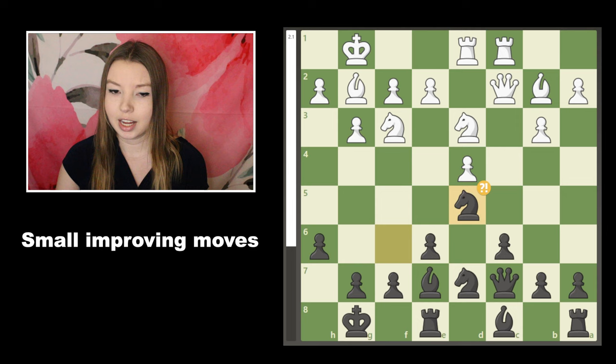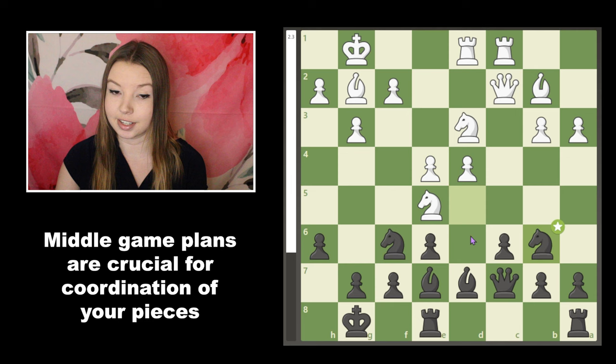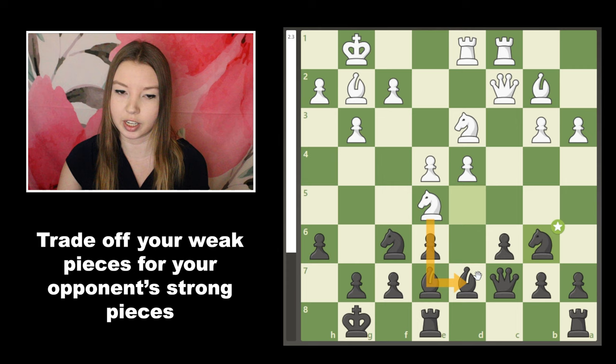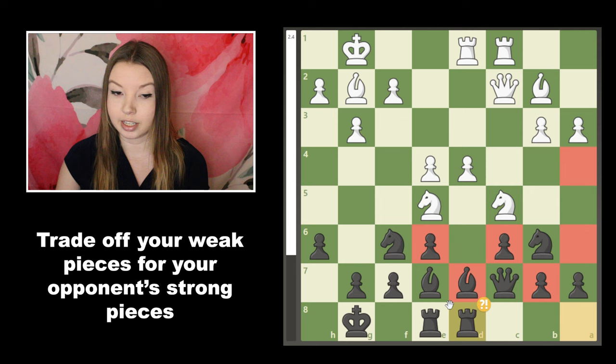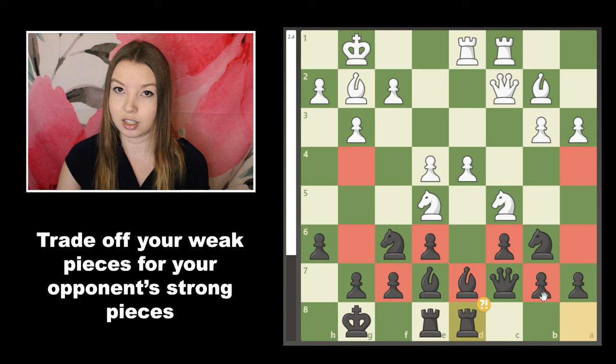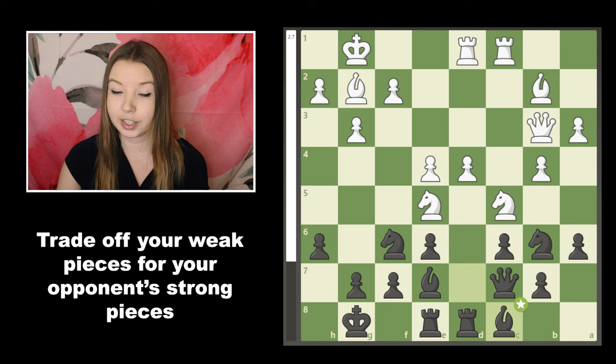I was struggling to come up with a concrete plan, which is a big problem because it means my pieces aren't coordinated toward a common goal. Still, I was safe and relatively solid — he wasn't going to break down my pawn wall anytime soon. To build up time on my clock I played some waiting moves, trying to get my major pieces into the game. Then he played e4, kicked my pieces back, and started coordinating an attack.